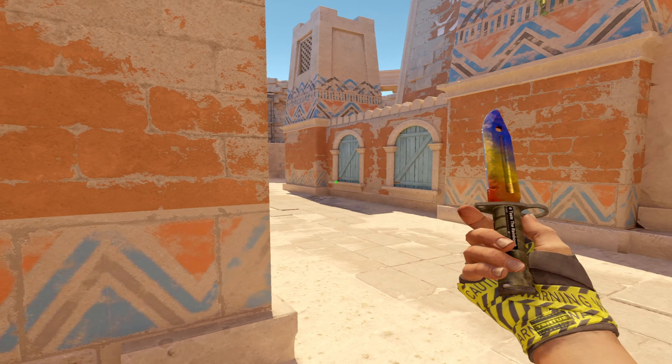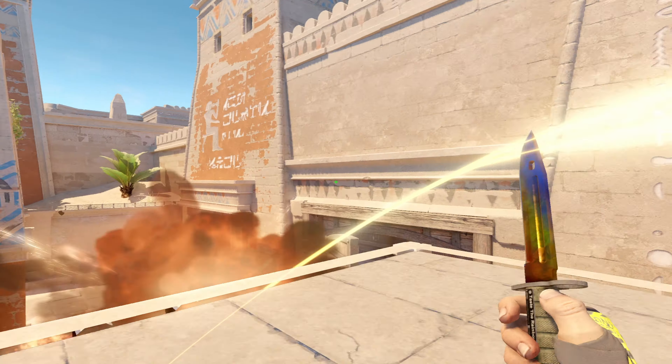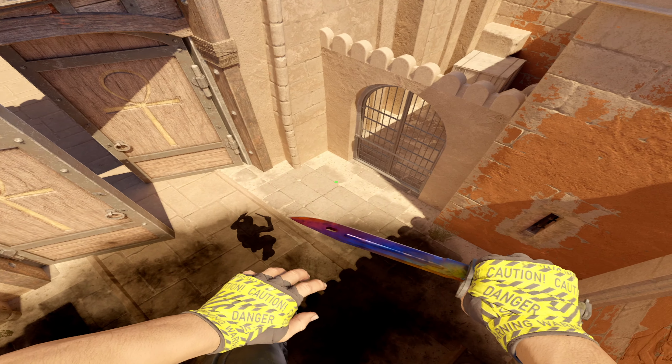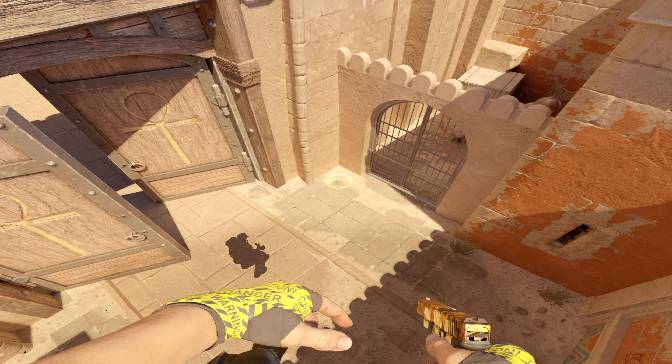The good thing about this nade is it actually slows them down as they're running — there's a movement penalty when you get hit by a nade or even a molly. So when it's perfectly paired, you simply come here, throw the molly, then come here and throw the nade, and as you can see it does a vast amount of damage. Depending on how you throw the molly and how quickly it lands, it will always burn this corner but might not always burn the back corner as well.